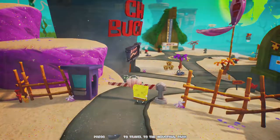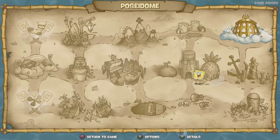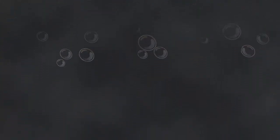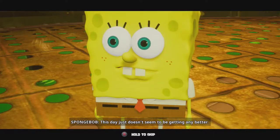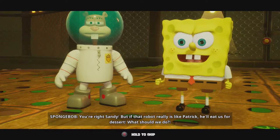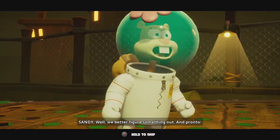Every time we open an area we get a boss fight. When we opened the place to the Mermalayer we had to fight in the Poseidome — so this time we got to fight in the industrial park. "Wow, that robot looks like Patrick — and a threat seems just as bad. SpongeBob, hurry — Squidward's in more trouble than a chili riano in a pan of grease. We have to help!" "You're right Sandy, but if that robot really is like Patrick, he'll eat us for dessert. What should we do?" "We better figure something out, and pronto. Maybe that button on his back is a self-destruct — I'll try to hit it." "Good idea SpongeBob — but it's time to stop yapping and get to it."